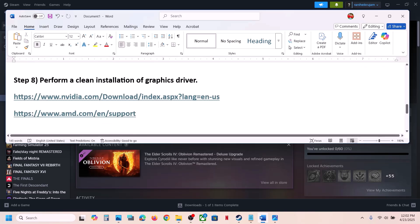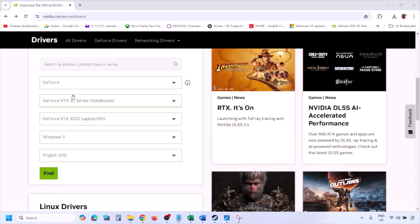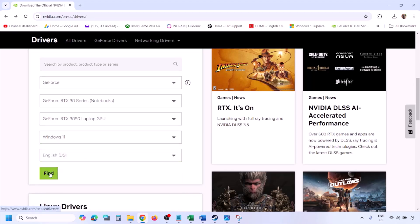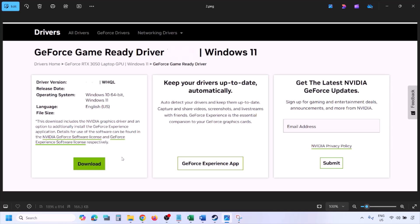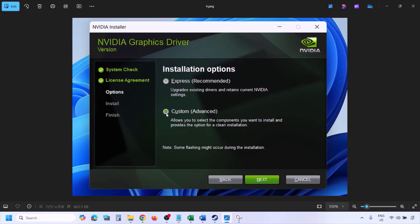The next step is to perform a clean installation of your graphics driver. If you have an NVIDIA card, go to the NVIDIA website; if you have an AMD card, go to the AMD website. Select your graphics card from the list, select the correct operating system — Windows 10 or Windows 11 — then click Find. Download the latest GeForce Game Ready Driver. Once downloaded, run the exe file, click Agree and Continue, and select the Custom option.